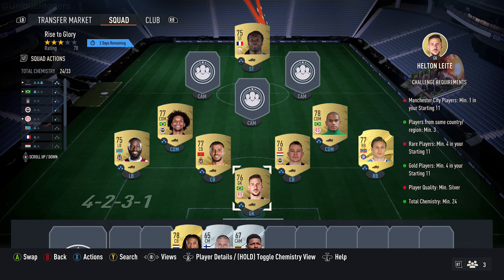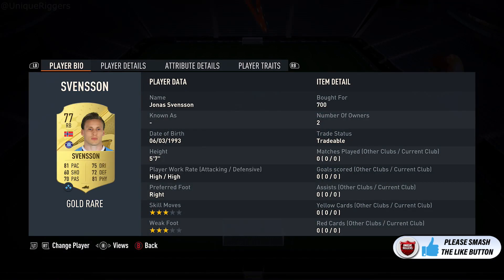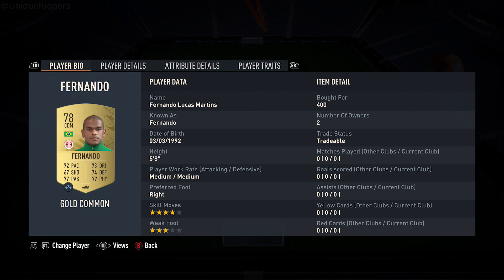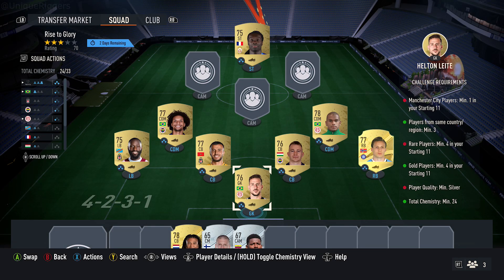Now for the chemistry, you can go with Premier League, Bundesliga, La Liga — completely up to you. For me, I've gone with the Turkish League, and my player prices were 400, 700, 400, 400, 400, 400, and 400 coins. That gets the chemistry sorted.